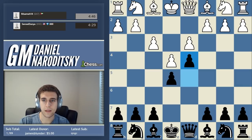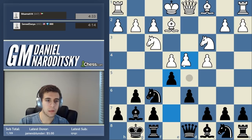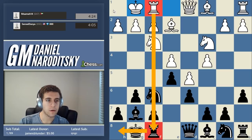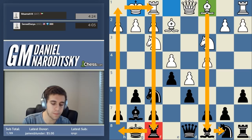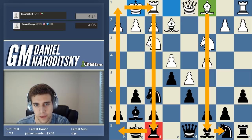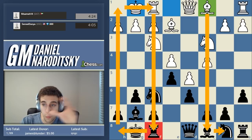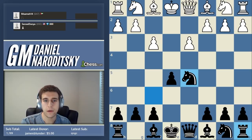Black was attacking on the kingside, white was attacking on the queenside. The question then becomes whose attack outweighs the other. That's what happens when a center is closed - it's very difficult to manage attacking on one side and defending on the other. That's the reason why oftentimes I recommend openings where the center is kept open, so that you get more possibilities for tactics. I'm explaining this on a very general level.